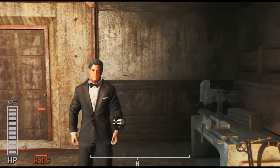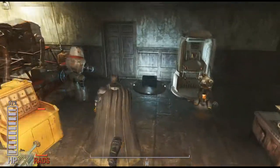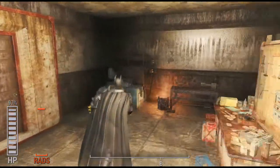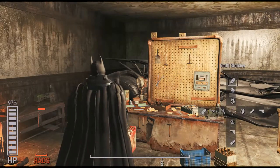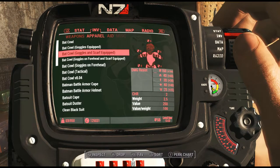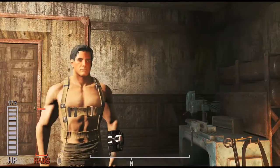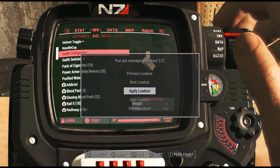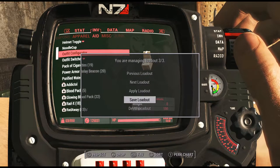Right now I've got Bruce Wayne and Batman loadouts. I'm going to add a third outfit. I'm going to pick up this harness and equip it. The harness is now equipped, so I'm going to go back to Outfit Configurator, go to the next loadout which is the third loadout — it's empty — and then save loadout.